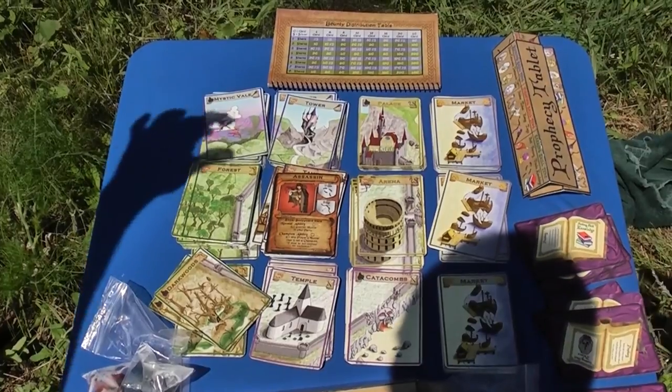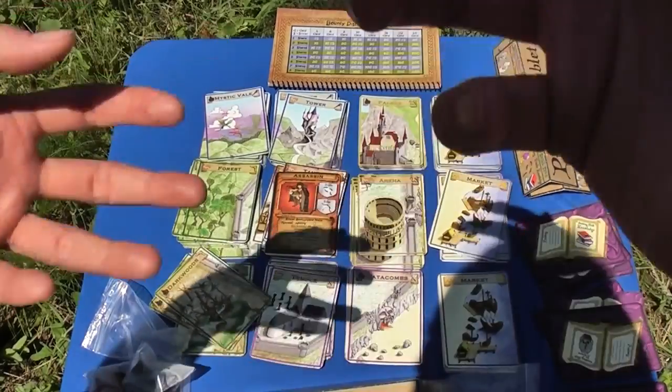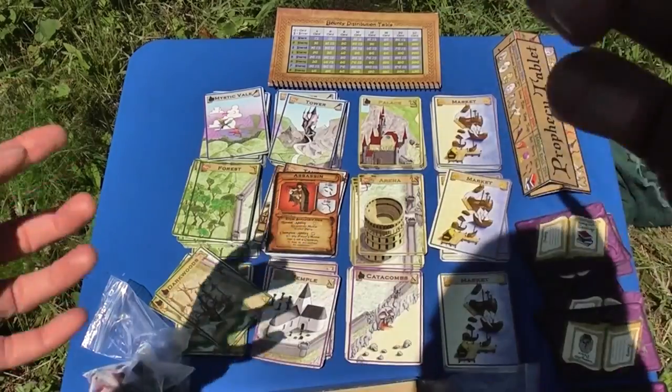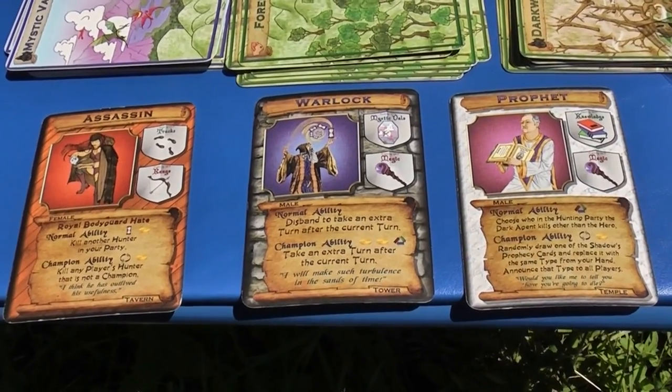But how do you get money? Those three coins can't be enough to last you through the whole game. The way you get money is involved in the deduction process itself. One of the main three actions that you have is to hunt. To hunt, you first pick which members of your hunting party you want to go along.